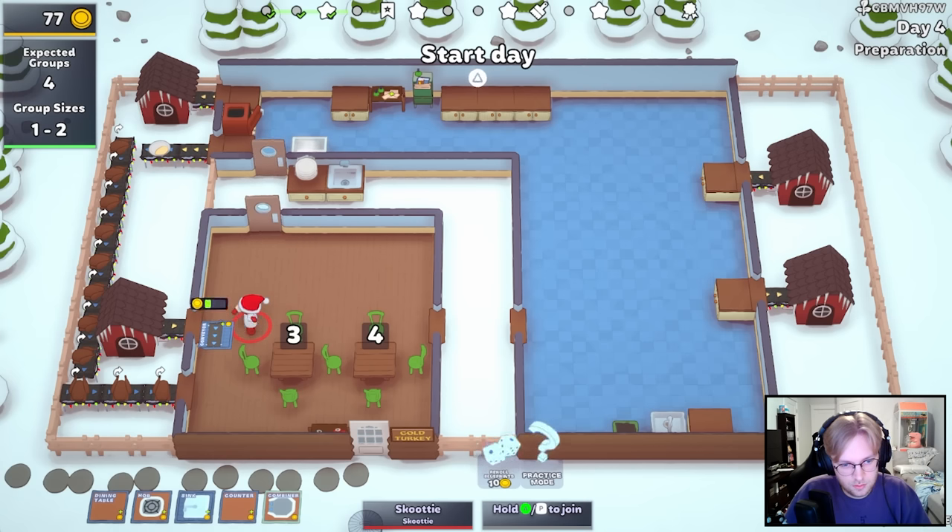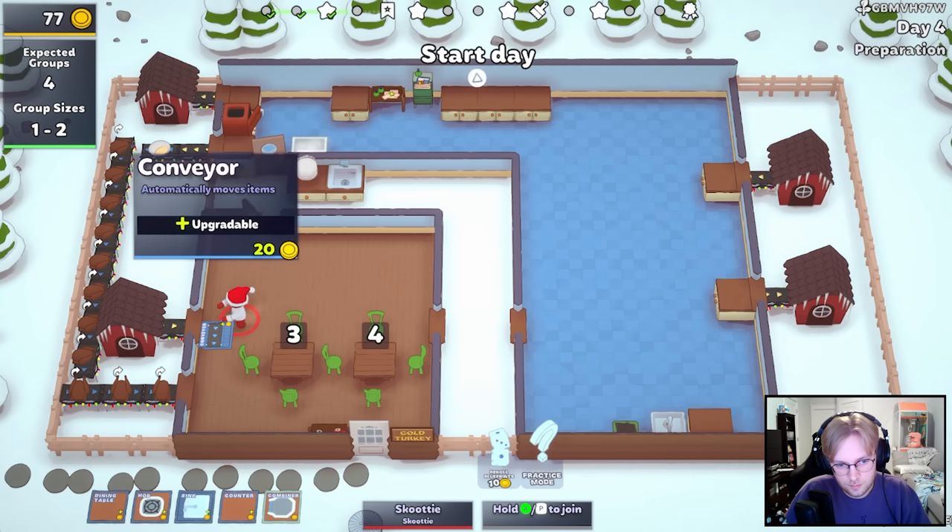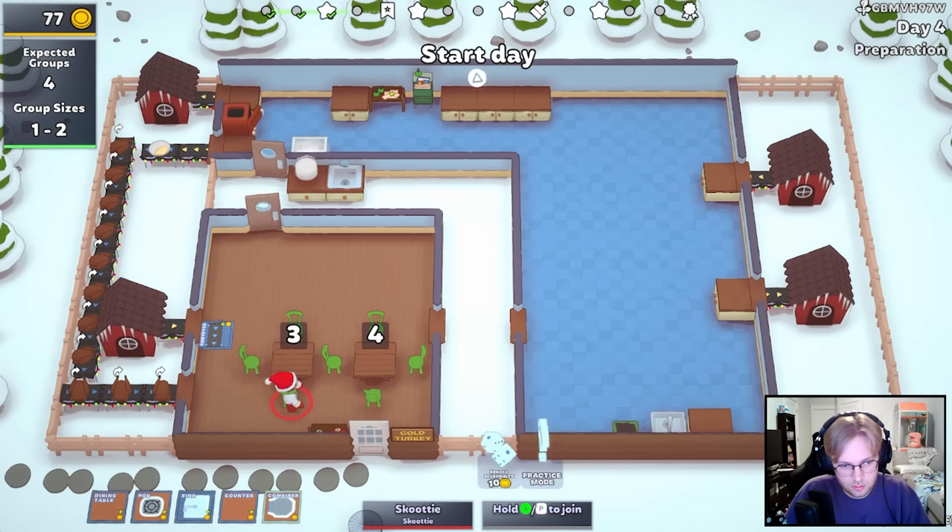We can just buy this one. I think I want copy. Actually, discount's probably good because we're getting a conveyor every single day. Maybe. I don't know. We'll just wait.